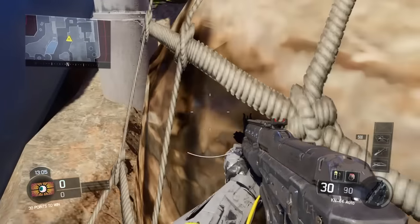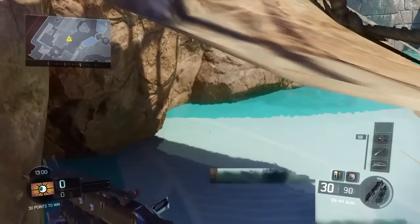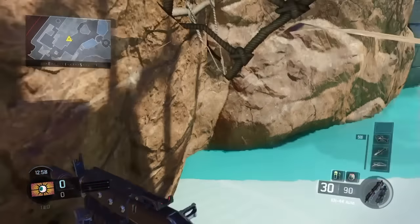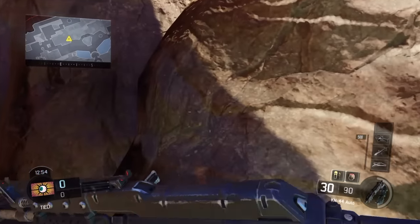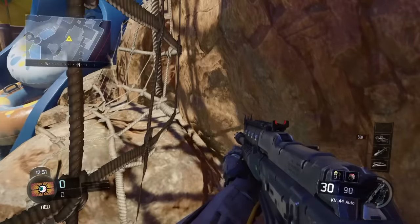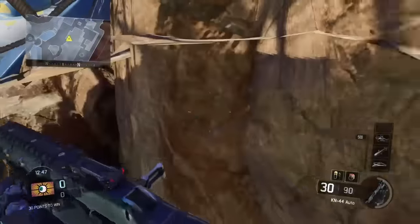So for this first glitch, you just get right here under this little rock and you can just wall breach right here. You can crawl over here and just hide under here — it's like a hide and seek wall breach glitch where you can just hide.